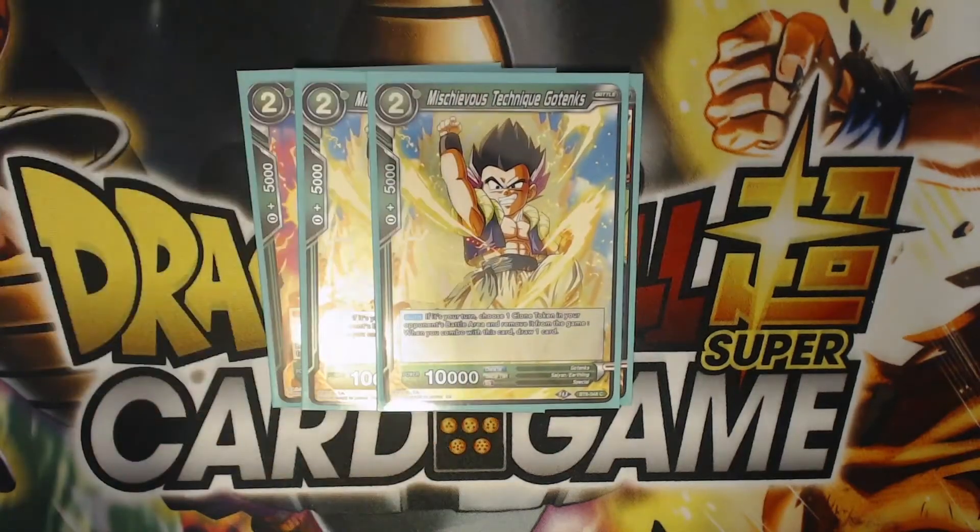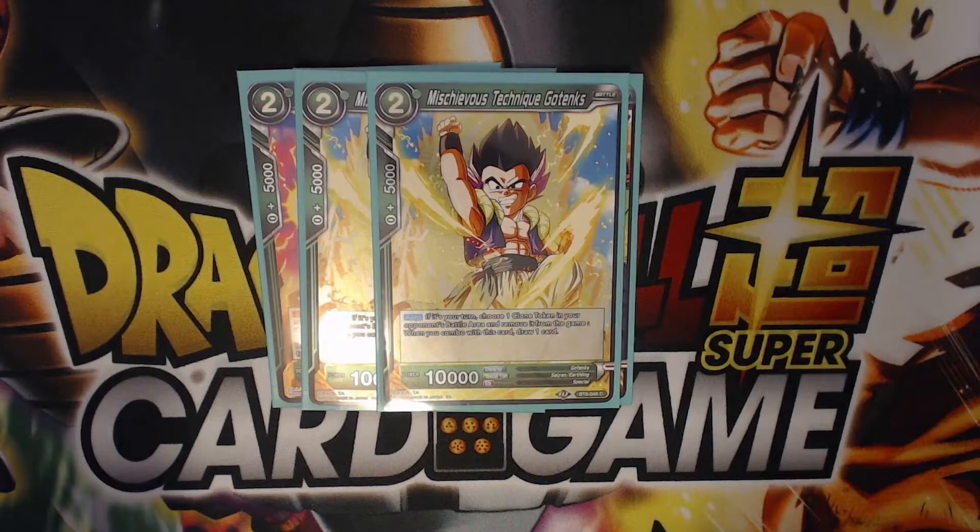Two Mischievous Technique Gotenks — this is a weird one. I will never really charge this card. Green as a solo color and red as a solo color should never be charged in this deck — you should be charging red-blue or green-blue Bad Omens. What this card does is allow you to pop a token and draw a card when you combo with it. This is an offensive card. If you're trying to go for game, since our Beerus super combo doesn't let us draw, this is sort of like a pseudo super combo — pop a token, draw, and look for a card you need for your big combo.